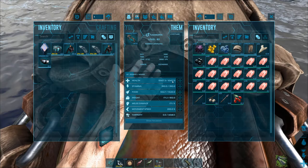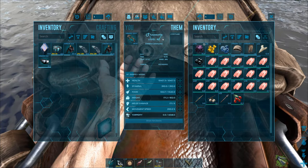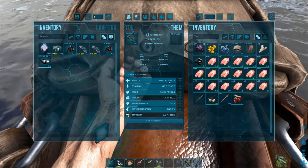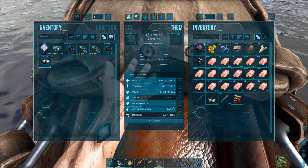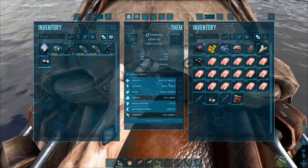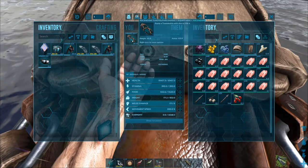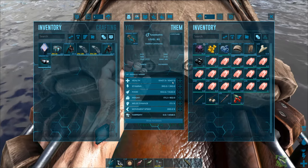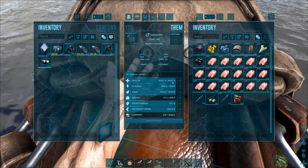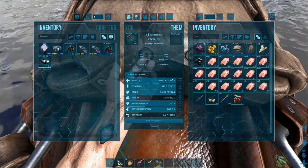Looking at the stats: I tamed a really low-level one, around level 40, and I boosted up health, though you don't necessarily need to do that. You probably want to boost melee damage because killing threats quickly is better than tanking hits. A better saddle also means you don't need as much health, but getting five to seven thousand health might be useful at the start so it doesn't die to a megalodon.